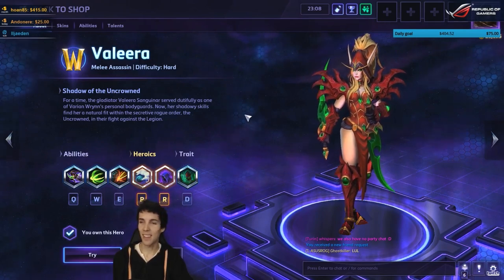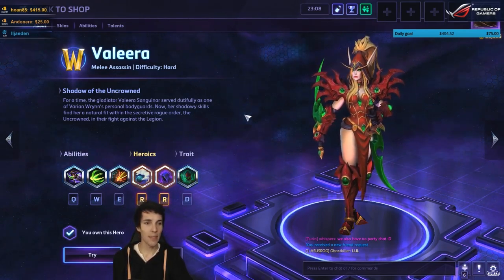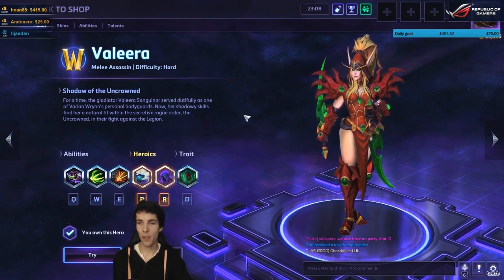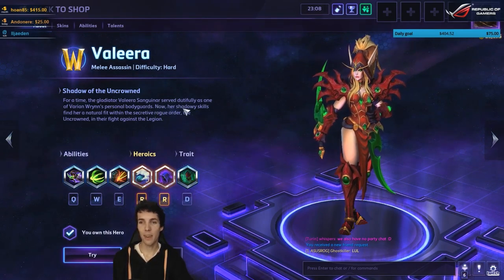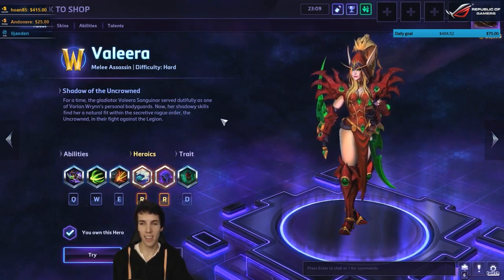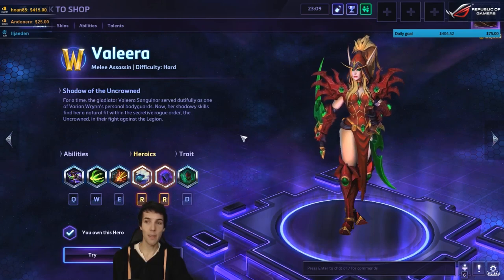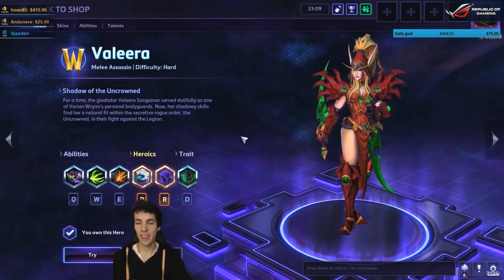Valera Sanguinar — January 17th she's on the PTR, which means she'll probably be out on the live servers on January 24th. For a time the gladiator Valera Sanguinar served dutifully as one of Varian Wrynn's personal bodyguards. Now her shadowy skills find her a natural fit within the secretive rogue order, the Uncrowned, in their fight against the Legion.